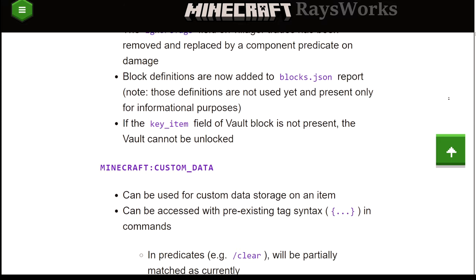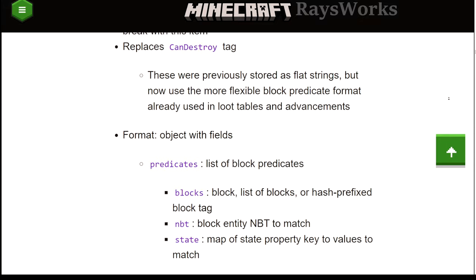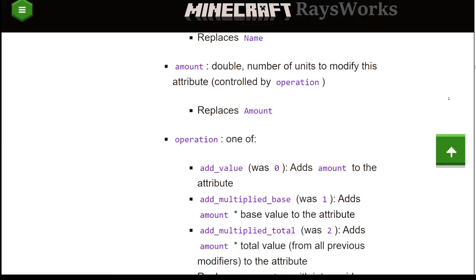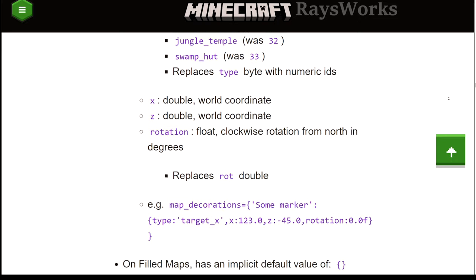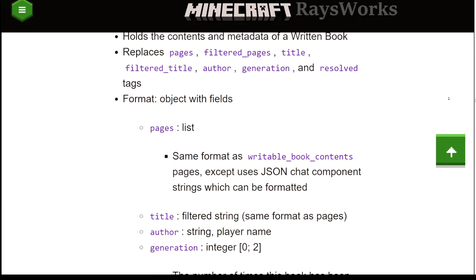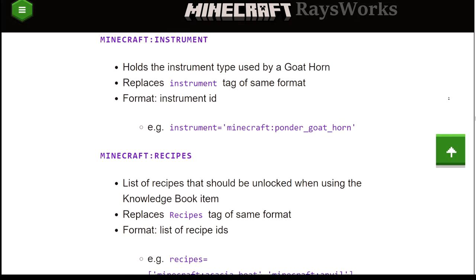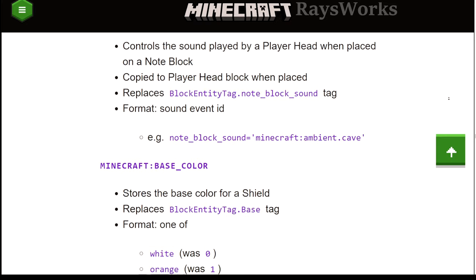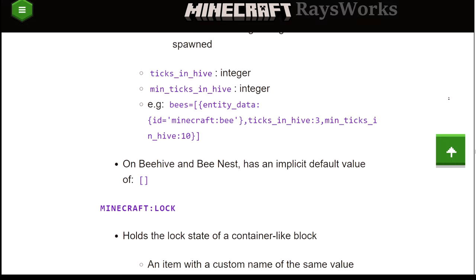You'll need to use new format and new wording when using many different things, including: custom data, damage, repair costs, unbreakable, enchantments, stored enchantments, custom name, lore, can break, can place on, dye color, attribute modifiers, charge projectile, intangible projectile, bundle contents, map color, map decoration, map ID, custom model data, potion contents, writable book contents, written book contents, trim, suspicious stew, hidden additional tooltips, debug stick state, entity data, bucket entity, instrument, recipes, lodestone target, firework explosion, firework, profile, note block sound, base color, banner patterns, pot decoration, container, bees, lock, container loot, block entity data, block state, and enchantment glint override.